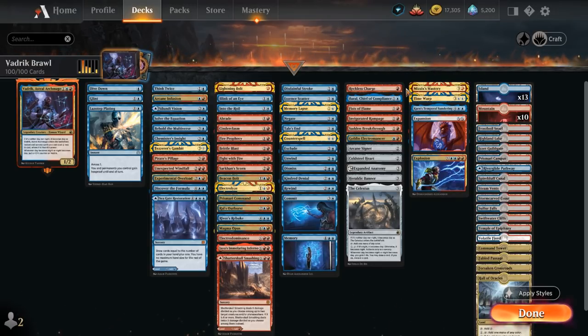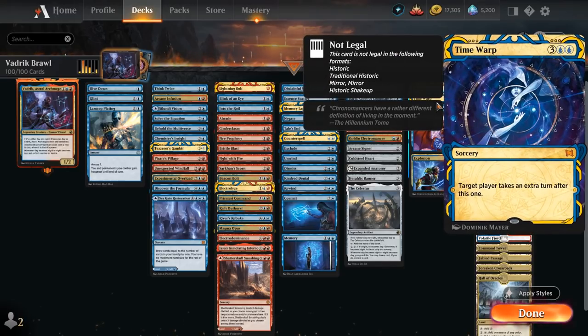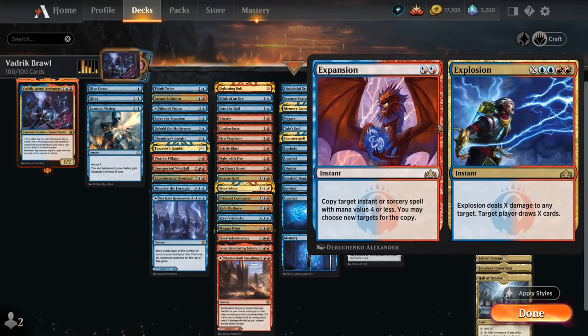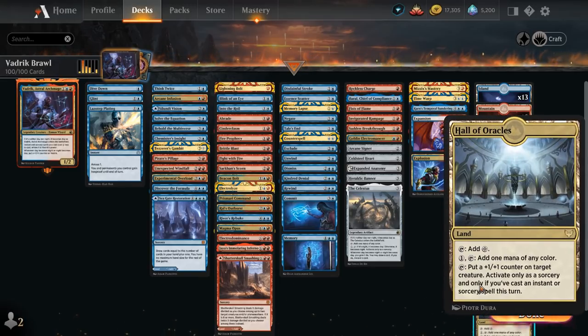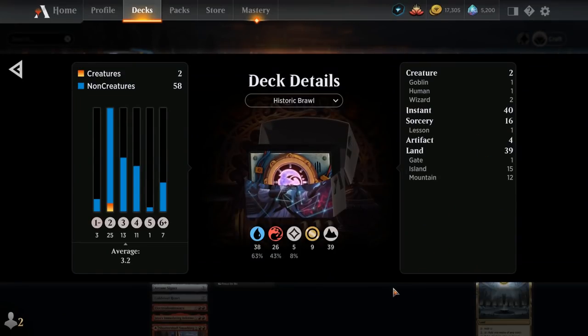The last category includes Mizzix's Mastery — especially powerful with Overload, costing just triple red with a large Vedric to replay everything from the graveyard. Time Warp takes an extra turn alongside Karn's Temporal Sundering. Expansion/Explosion can copy an instant or sorcery, or we can cast a large Explosion to deal damage and draw cards. Hall of Oracles can put additional +1/+1 counters on Vedric and is quite synergistic. The mana base also features a host of dual lands. Now let's jump into some games.